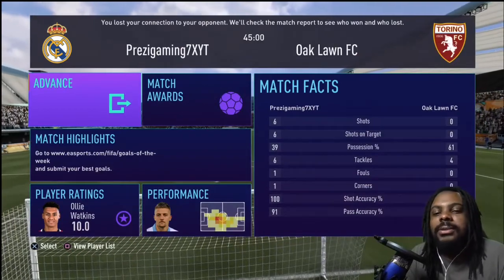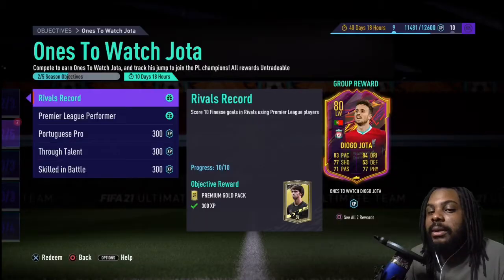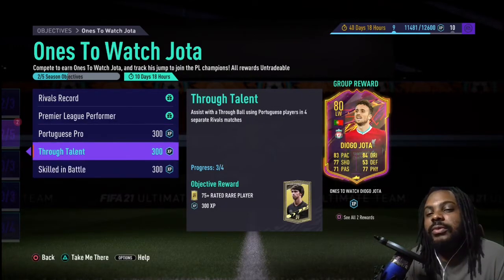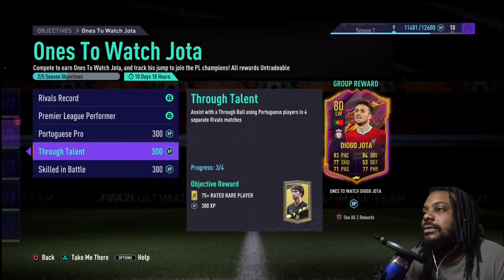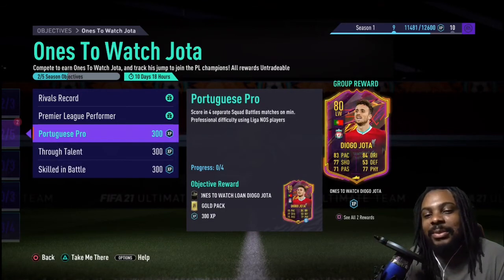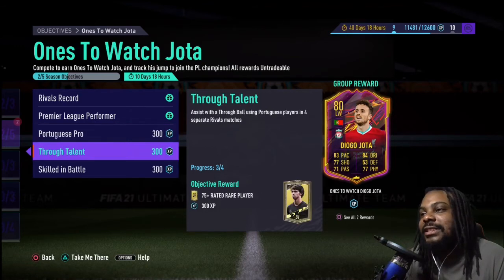Let's see how far along the objectives are. We got the 10 finish goals in rivals using a Premier League player - that's done. Score two in five matches with a Premier League player - that's done. We need one more assist with a Portuguese player in rivals - I'll do that on my own time. Squad battles I'll also do on my own time in the next episode. We should probably finish off this Diego Jota card.